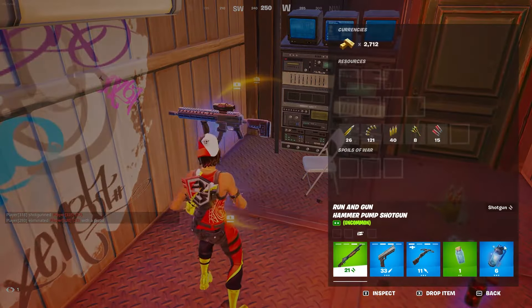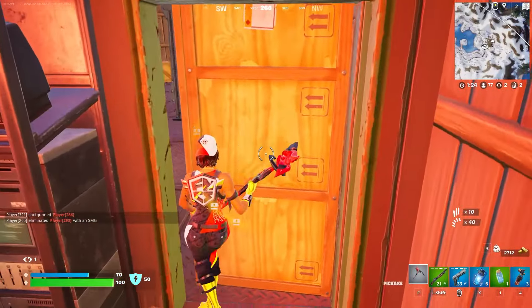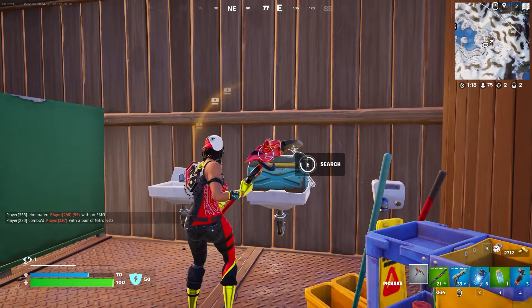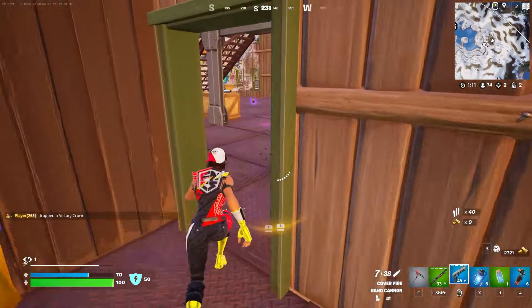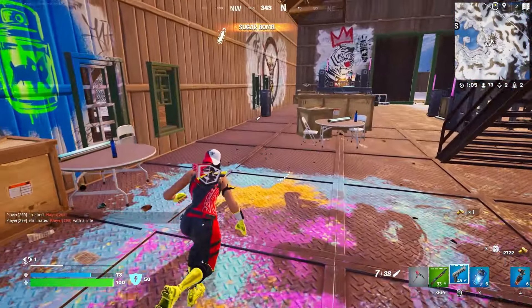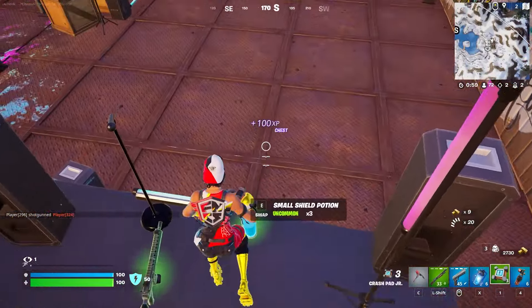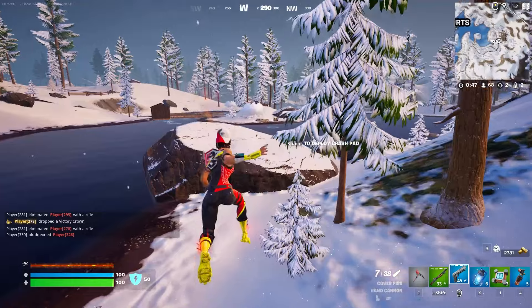We got some minis — headshot, let's go! Oh my god, a deagle, we're taking that. I'm gonna take the nitro just so we have some sort of mobility. And more nitro — don't mind if I do. I saw crash pads somewhere — let's take those. Crash pads over heels, we'll just go full mobility.